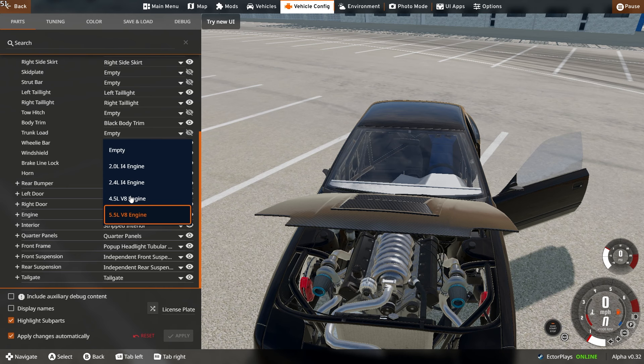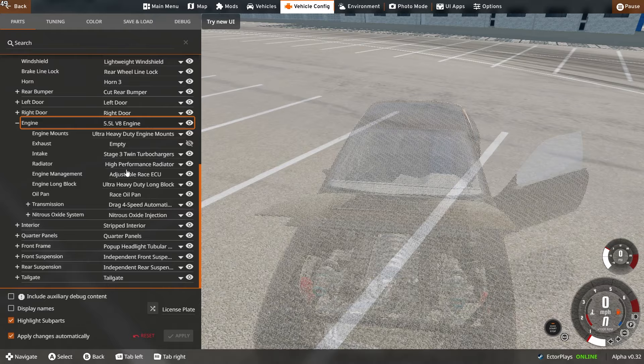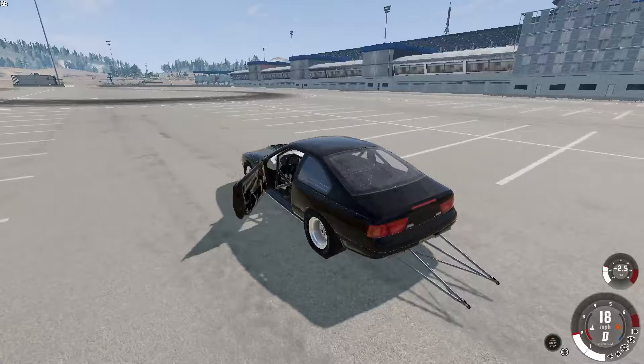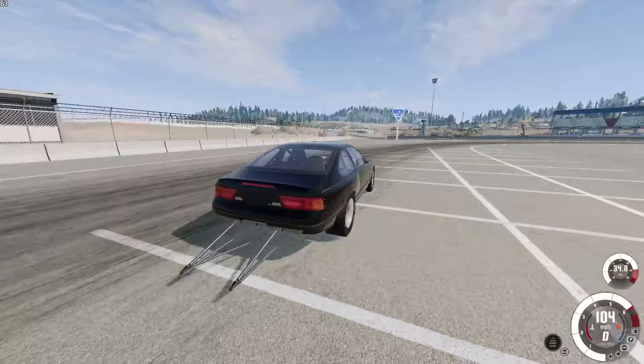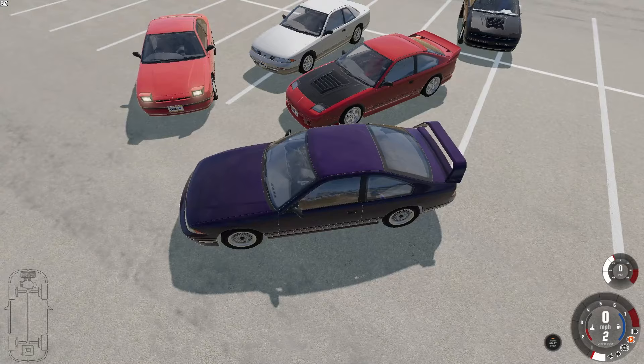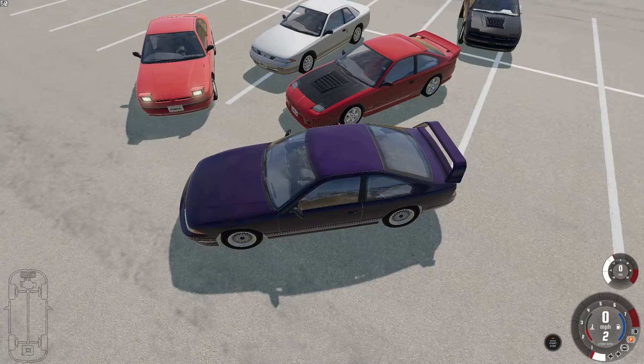5.5 V8 — oh wow, there are two configurations of V8s too: you can have the 5.5 or the 4-point-something. This thing is amazing. Let's rip this thing — it's wide too, look at those wheels. Those turbos are nice. We definitely need to take this to the track. That is absolutely crazy — I didn't know it came with the 5.5 V8.